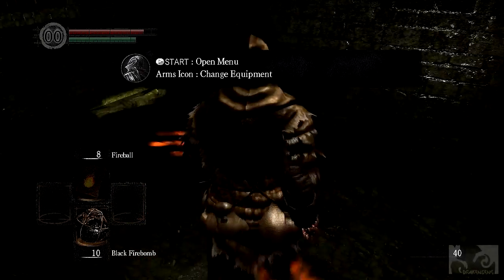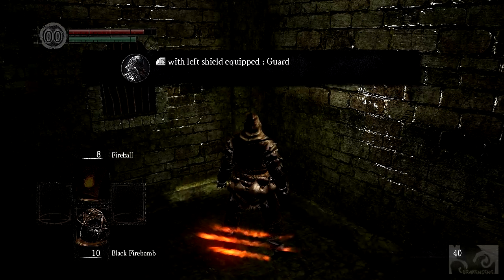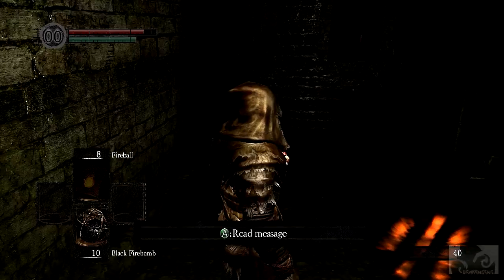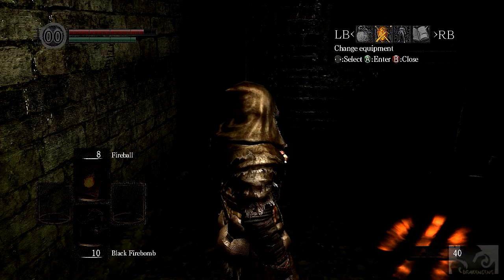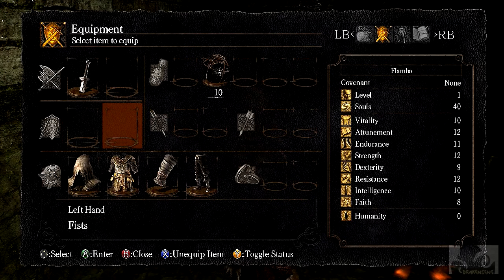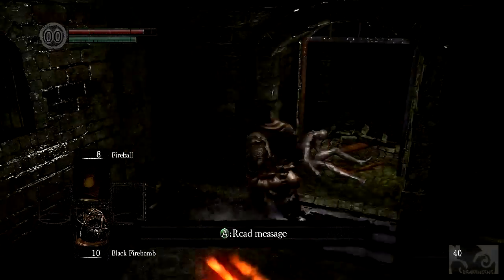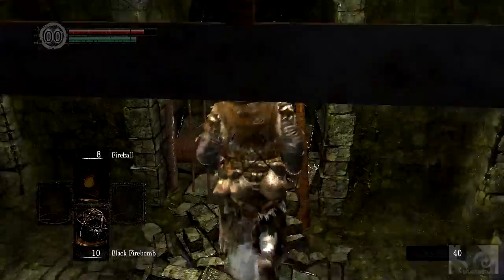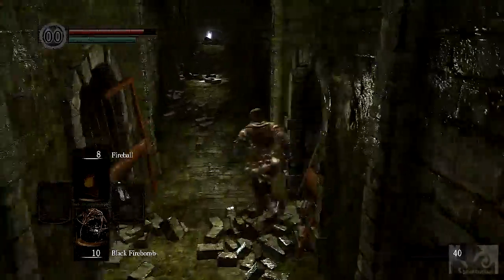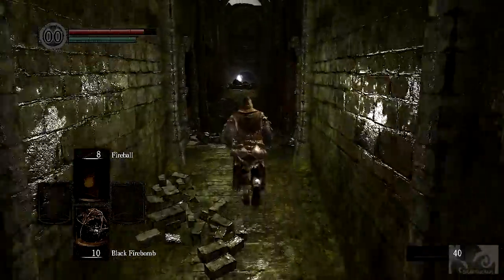Arms icon, change... LB left shield equip, guard. Change equipment, review status, configure options, browse or new cycle modes. Where's my shield? I don't see it. I don't see a shield, where is it?